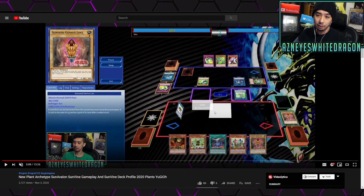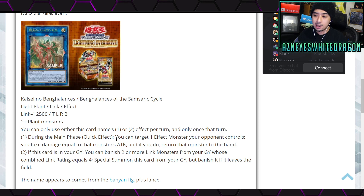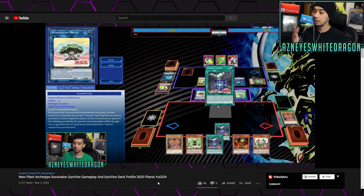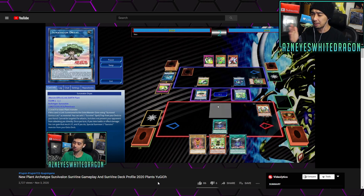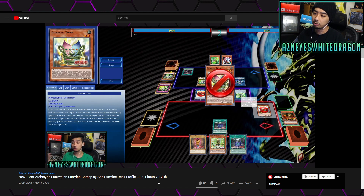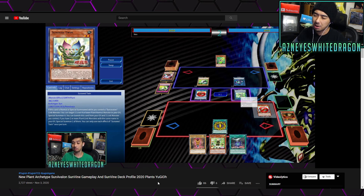You can use that second effect in any deck, really, because it just requires link monsters — it doesn't have to be plant link monsters, which is great. On top of that, it doesn't require Sunavalon or Sunvine specifically, which is what this is supposed to support. That archetype definitely generates lots of link monsters as stepping stones. But I don't think it's going to take the deck from where it stands right now, even with an additional boss monster — it helps, don't get me wrong, but it's just not what the deck needs.